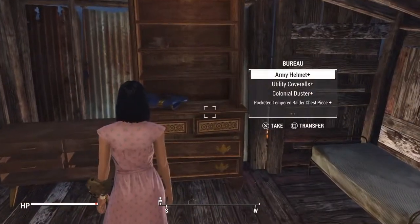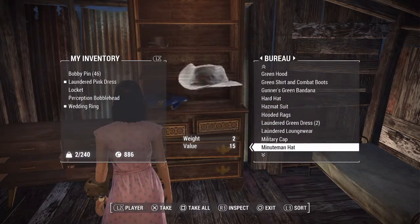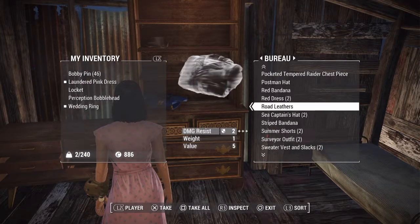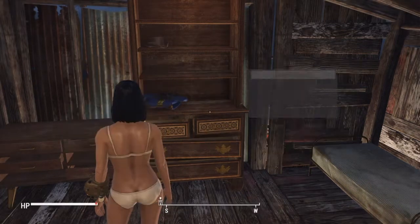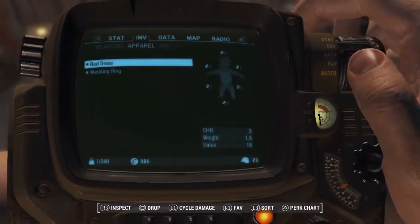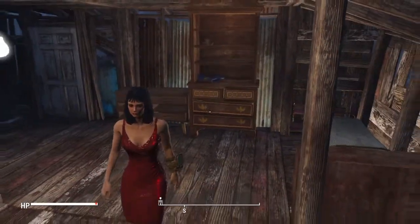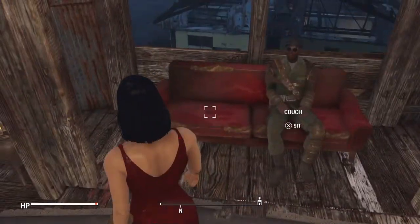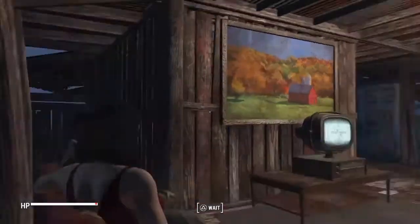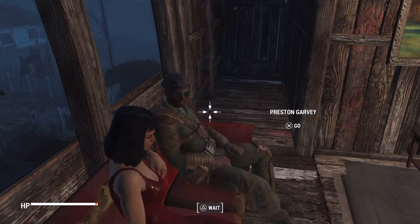She's a hot little Filipino woman. Let's change this up and see if I can persuade Preston. A red dress — here we go. Come over here with Preston and get comfortable. The crafting system in this game is amazing, I love it.